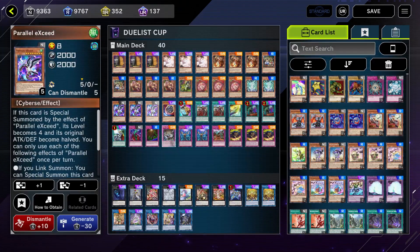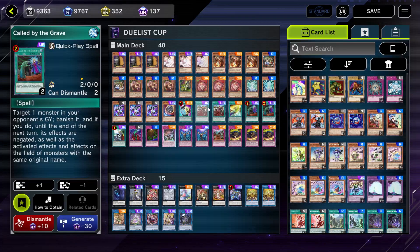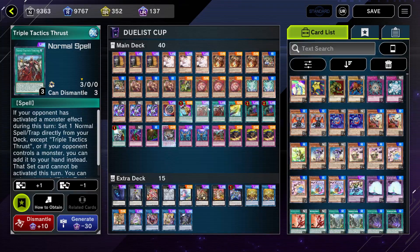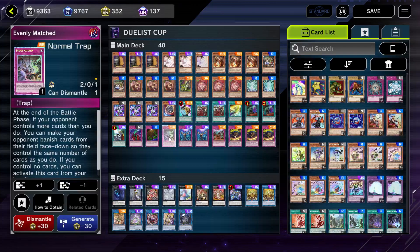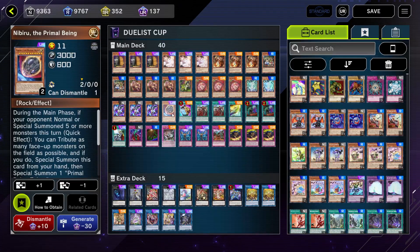On top of that, Parallel Exit is a cool extender you can go for, and we also have for the Hand Traps and Staples: 3 copies Maxx C, 2 copies Called by the Grave, with 2 copies of Triple Tactics Talent that basically allows us to search any normal Trap Card which is just amazing. Also Evenly Matched — we basically have 3 copies of Evenly Matched this way — with 1 copy of the Crossout and 2 copies of Imperm. Oh, and I also forgot the 1 copy of Nibiru which is here as well.